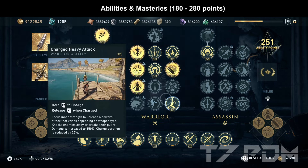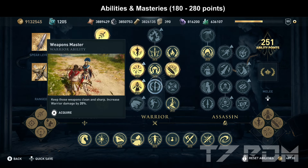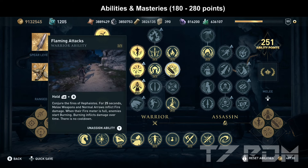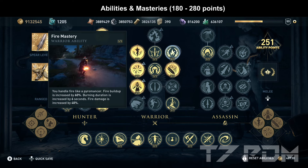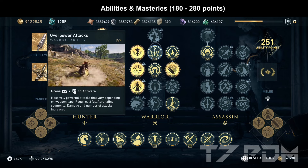Use 1 point on overpower bow strike and get ghost arrows for your final hunter ability. In the warrior tree you can go for the charged heavy attack, but absolutely avoid getting weapons master — with this build you will otherwise have too much warrior damage. Gear master can be used. Flaming attacks and fire mastery are optional; the amount of fire damage will not affect your damage, but it will also not break the glitch, so you can use it if you want.